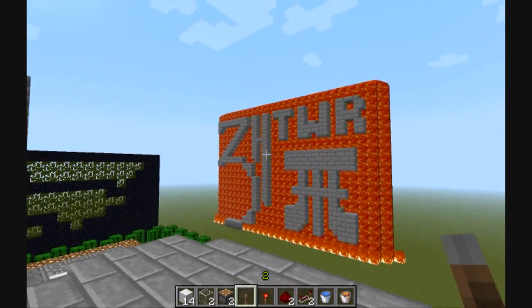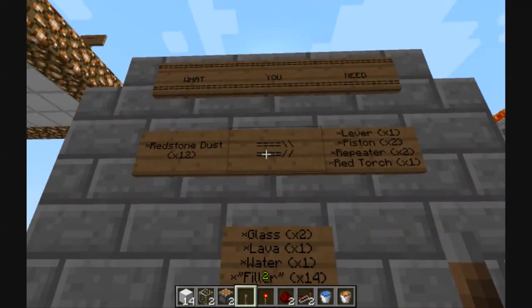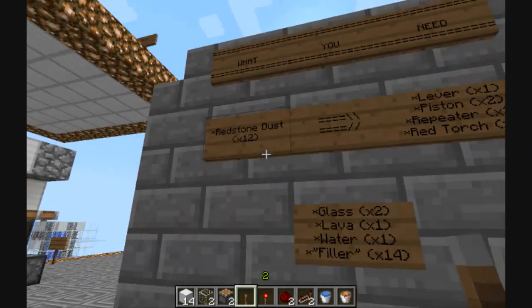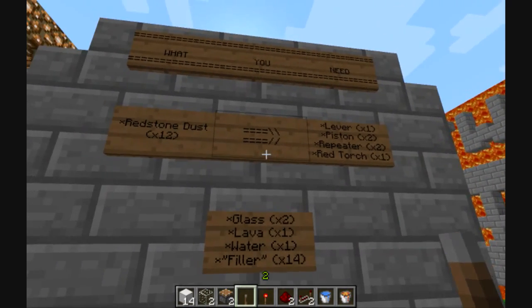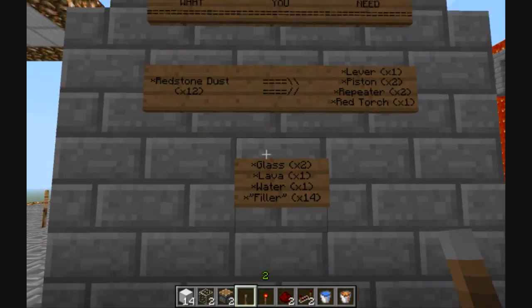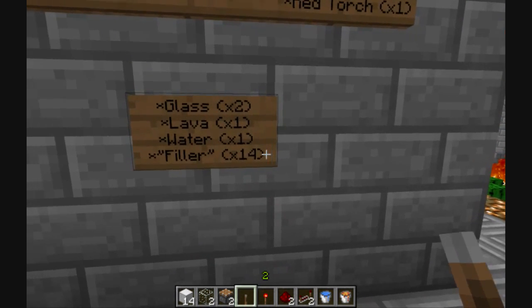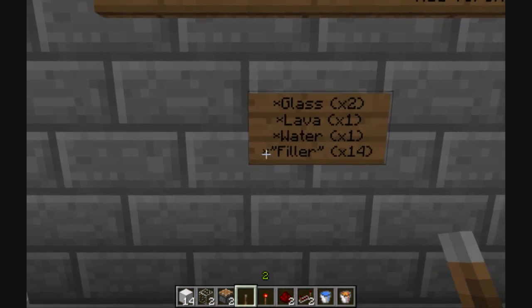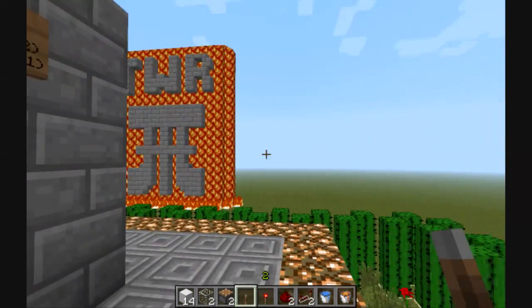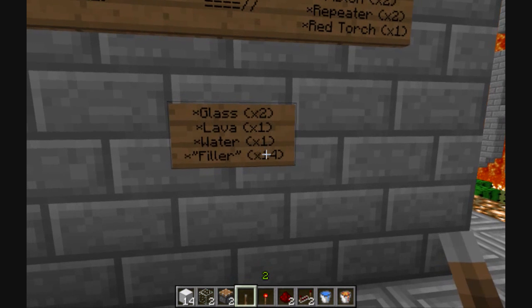Let's go ahead and get started. Starting off, what you need — I made this especially for you, the viewer. You're going to need about at least 12 redstone dust, and some glass, lava, water, and 14 blocks of filler blocks. Filler being something that doesn't respond to fire, lava, or water, and it can still be used with redstone.